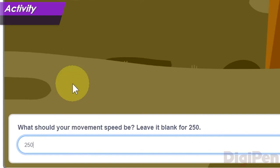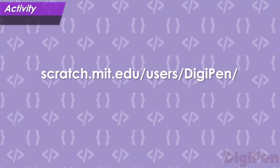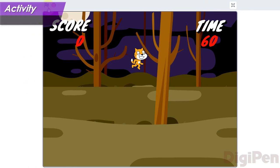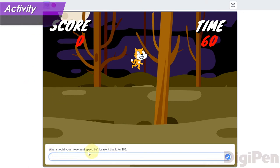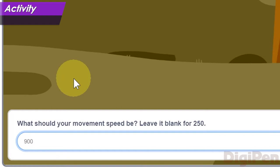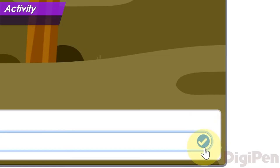Now it's your turn to play the role of game designer. Let's find a good movement speed number for Crystal Cat by working with a modified version of the game. In this version of Crystal Cat, the game begins by asking the player what the movement speed should be. After you answer the question, the game starts with that number stored as the new movement speed. This means you can use any number you like. After you type your number, either press the enter key or click the checkmark button on the right side of the window.